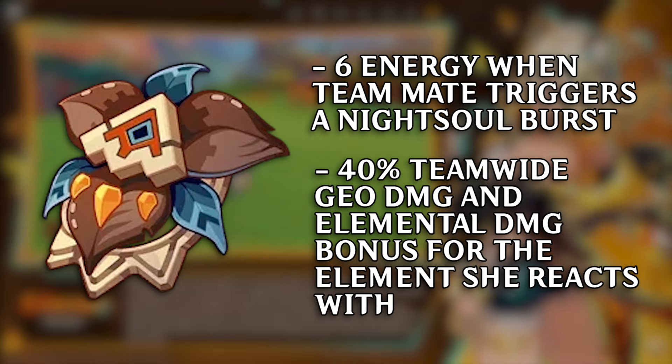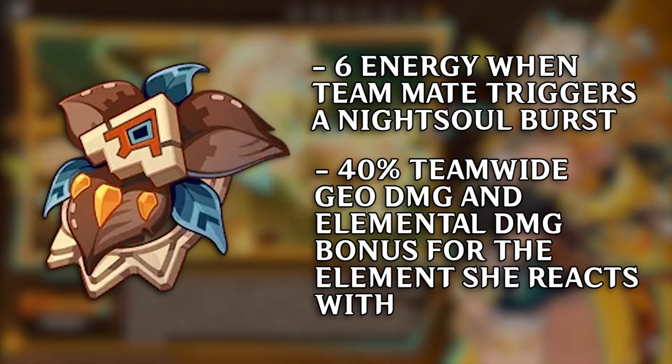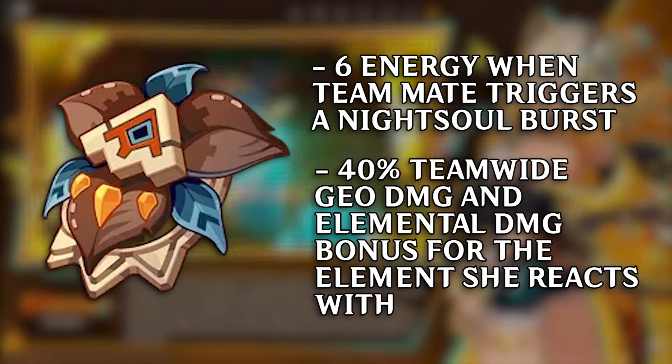Her artifacts are easy. The new Natlan support set Cinder City gives 40% elemental damage to the team for Geo and the elements she creates a reaction with — run this on her if you're using her as a support, which you almost always will be. For meme teams where you use her as a DPS, use the new Natlan DPS set Obsidian Codex, which gives 15% extra damage and 40% crit rate.